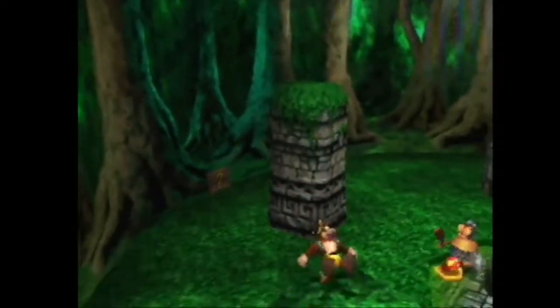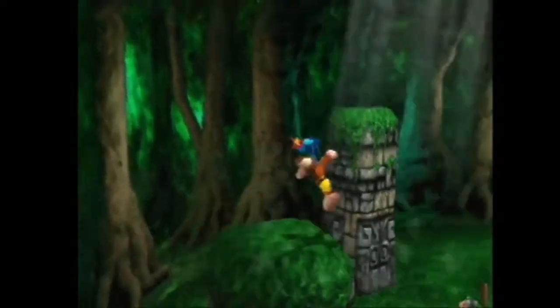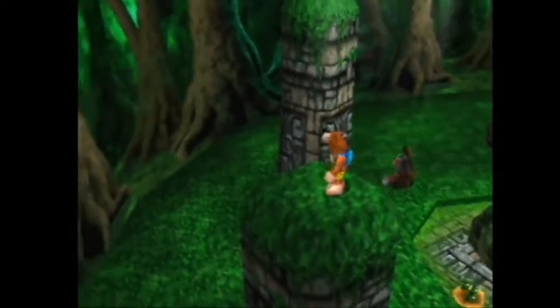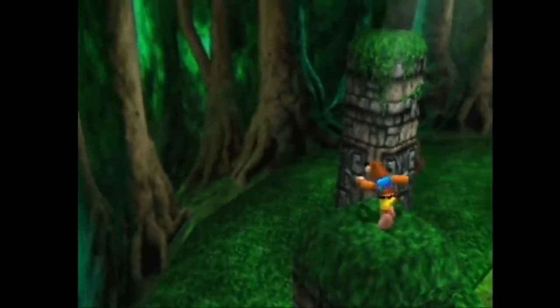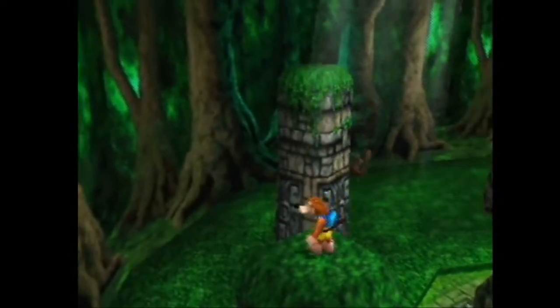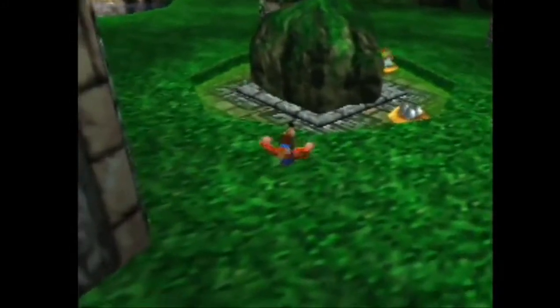It kind of looks like this — flutter flip at the very height of your jump, before you go down, and then quickly do your beak bust without losing too much height. If you beak bust too early it'll look something like this and you'll just fall down before you actually get up there.